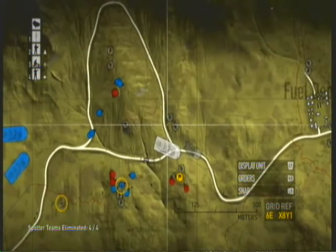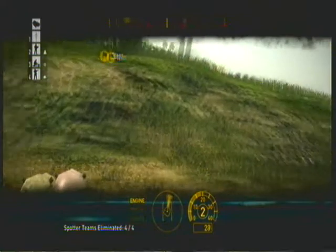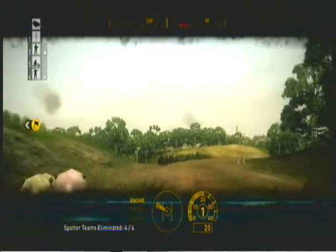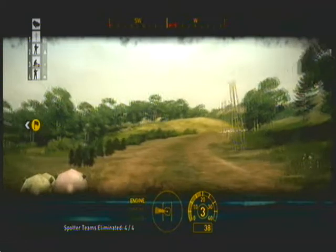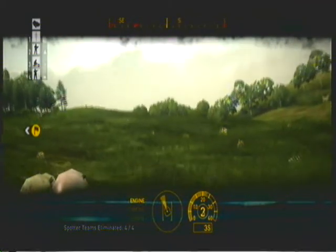All daggers, this is Dagger 1. Be advised, SAM threats have been detected in the area of the second PLA line. These must be eliminated in order to open a corridor for air support. Engage these targets if opportunity presents. Dagger 1, out.